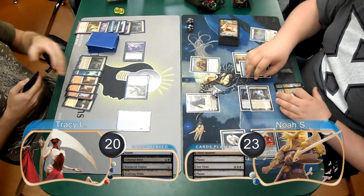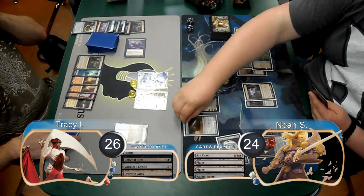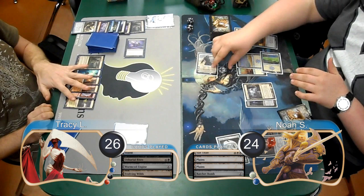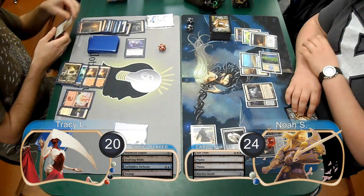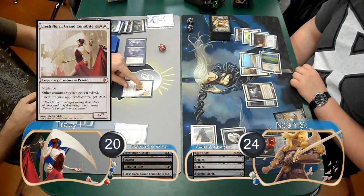Tracy attacked with his Worm Coil Engine and Noah chose to trade it with his Sun Titan, so Tracy went up to 26. Noah then went to 24 to cast a Ratchet Bomb and used it to destroy Tracy's Worm tokens. He then animated his Gideon and attacked for 6, dropping Tracy back to 20. At the end of Noah's turn, Tracy sacrificed an Evolving Wilds and played a Forbidden Alchemy, searching for a Swamp and discarding a Faithless Looting, a Mountain, and an Elesh Norn.